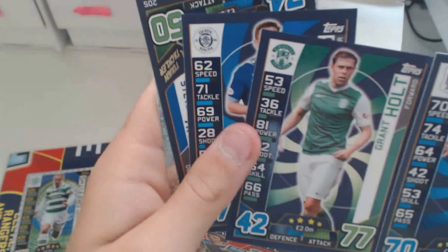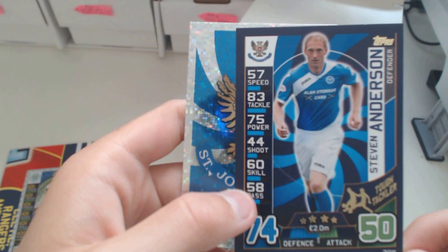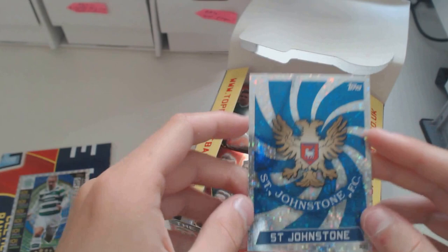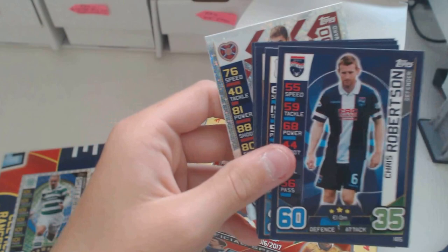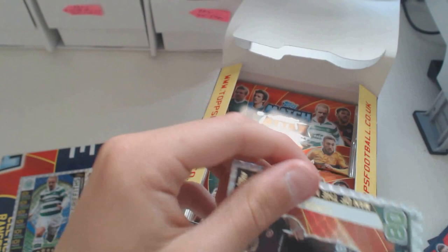We've got a tough tackle Anderson. But I do have two Holts again. We've got Johnstone, finished fourth, top scorer of 14, goals scored 58 - that's impressive. I really like this badge - I used to use it on FIFA a long time ago. We've got Wilson. Don't tell me we're going to get another Holt. We've got Watts, Robertson, Witten, Bowden, Barr, Fontaine, Delgado - a star player from Hearts. And a man of the match Connor Sammon - I don't think we've had a man of the match in this pack opening. From Hearts also.